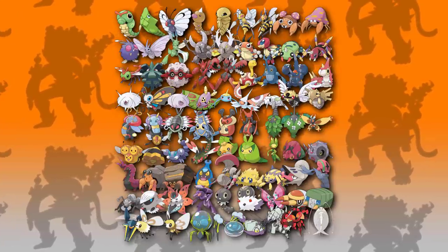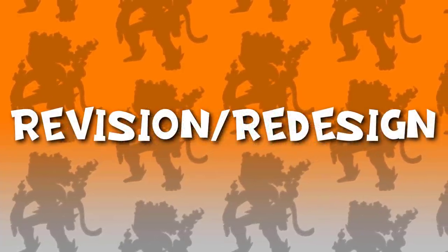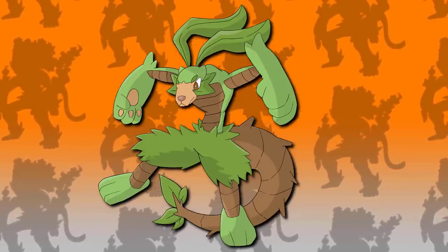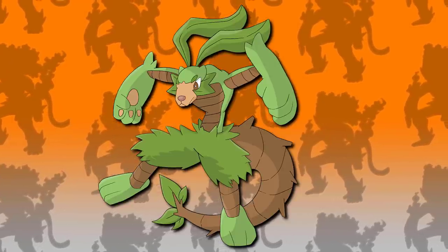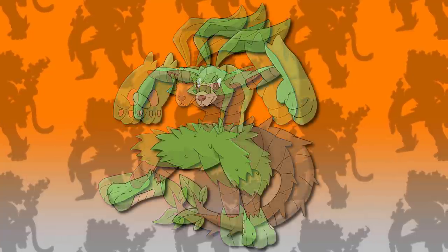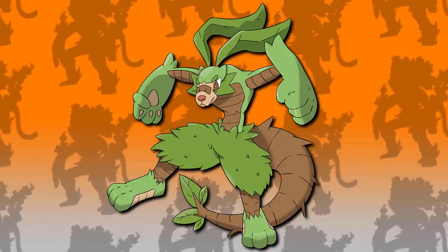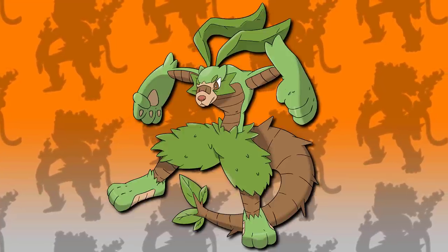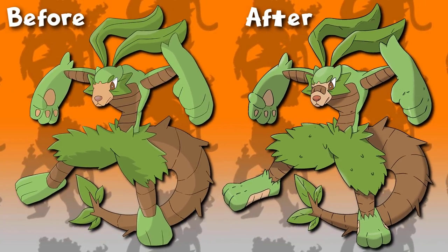Before I show you guys the bug Pokemon for the region, I want to go over a quick revision I've been working on. This revision is for the grass starter Pokemon, Shrubberoo, which is the final form of Twigaby. Overall the design was looking really good but it did need some improvement — as my art is getting better, I want to make sure the designs keep up with that. I give you the brand new updated Shrubberoo, which looks a lot more polished, more rounded off, with better colors and improved shading. The biggest difference is those feet — I needed to upgrade those because they were looking a little off in the original version. Overall I love the new design and hopefully you guys do too.